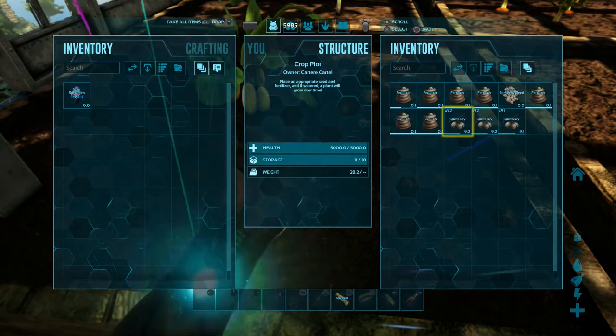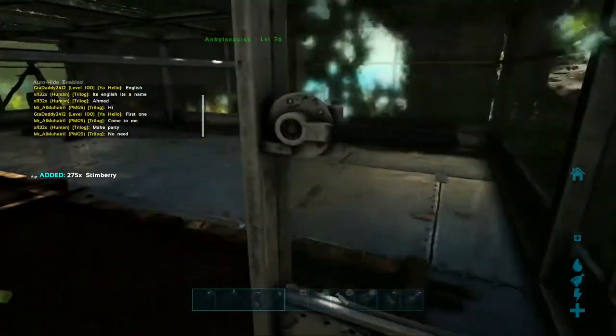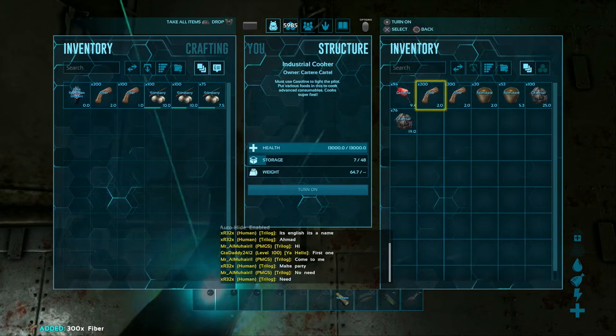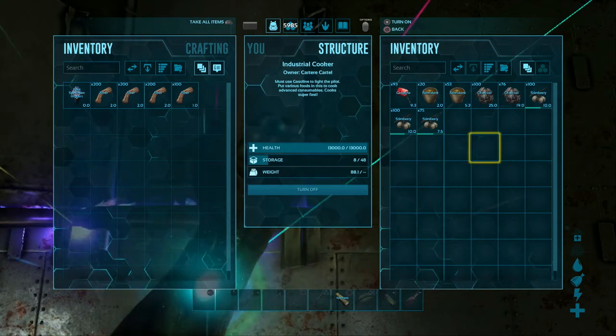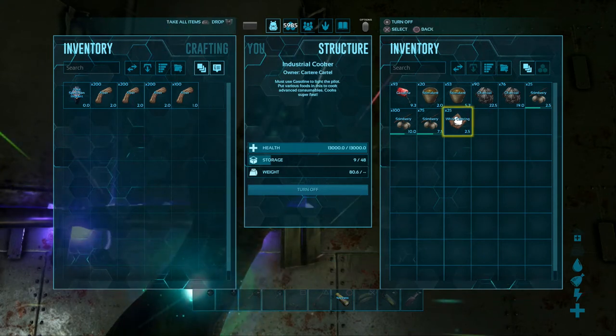So let's get some Stimberries here — let's get all these Stimberries, why not? You also need water in the cooking pot of course. This is actually irrigated so we don't need to add water separately. Let's take out the fibre — that isn't part of the ingredients. And then let's cook it up: charcoal and Stimberries and we've got white colouring.